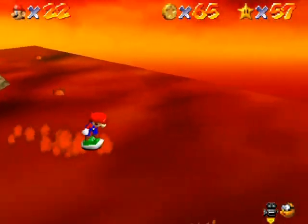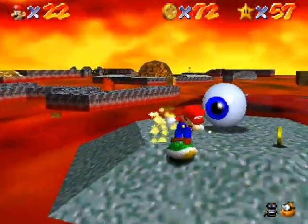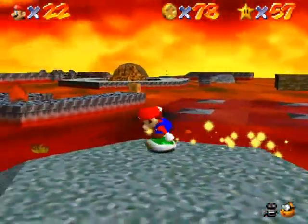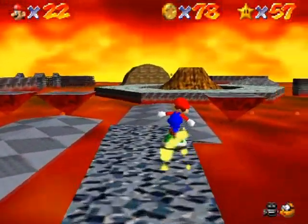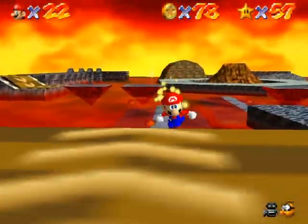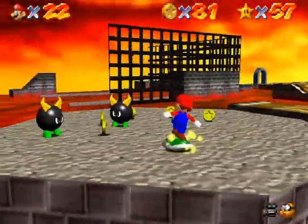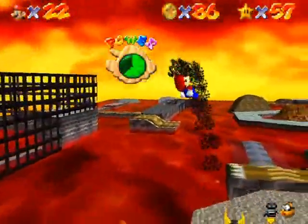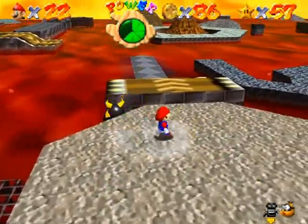I should slow down — I'm getting a little fast and I don't want to lose the shell. Kill Mr. I with the shell speed there we go. That crate is really risky. I lost my shell — there goes the streak, that was so sad. I was doing so well — 86 coins.